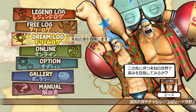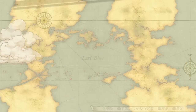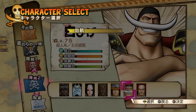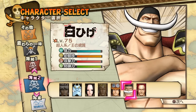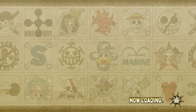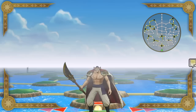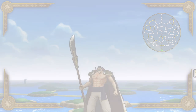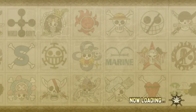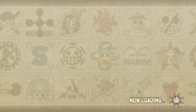Next up we have Whitebeard, one of my absolute favorite characters in this game. He is a real powerhouse. I think he's one of the top five best characters in the game, and one of the best things about Whitebeard is that all of his attacks have amazing combo and crowd control potential. Pretty much every time you're pressing a button, you're getting a lot of reward for doing so.